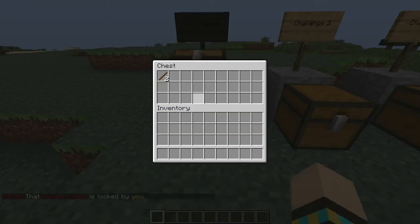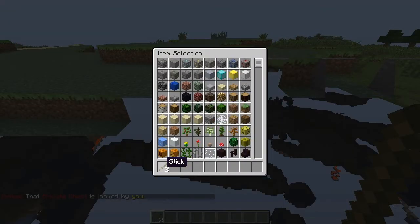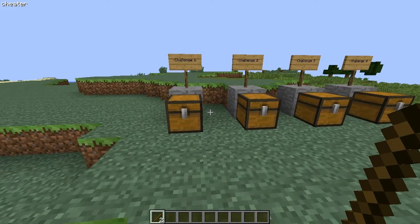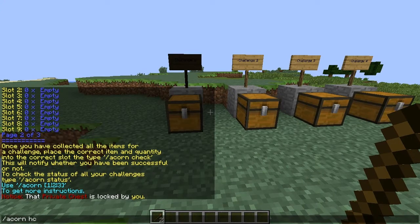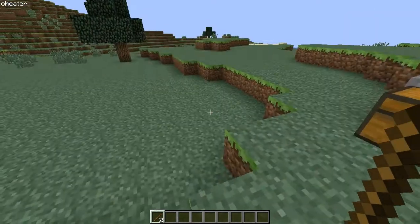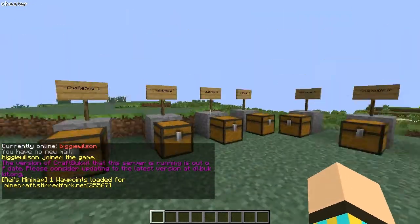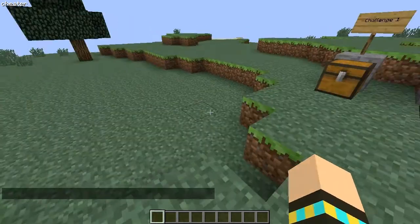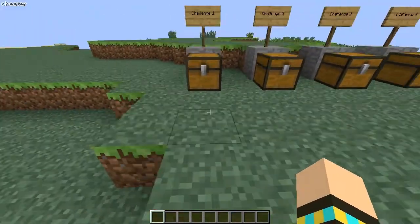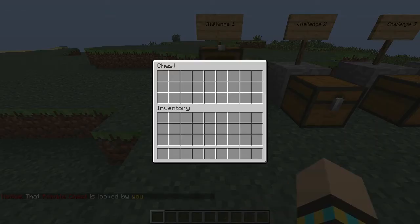So basically two sticks in slot one — that's slot one. So two sticks, then you do slash acorn check. Nothing happened — it kind of bugged out then. I'd done the challenge though — it said so, came up saying something.